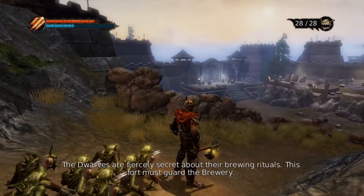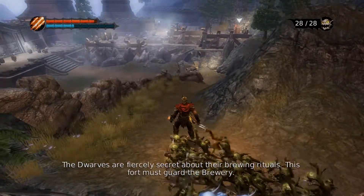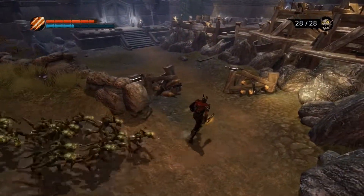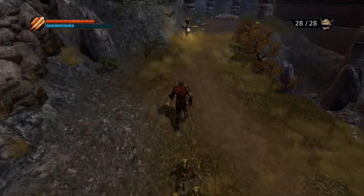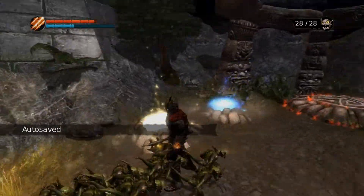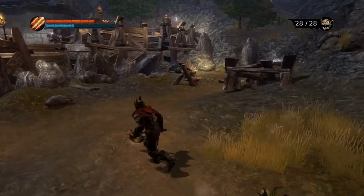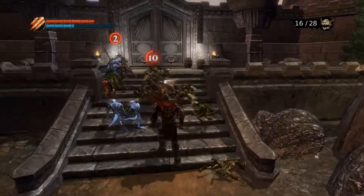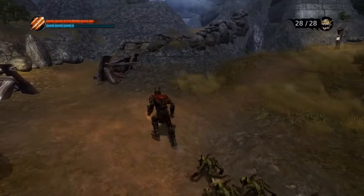Now we're bearing down on their stronghold. By the way, we should probably mention there was one part in the middle that was cut out, because it achieved nothing besides one line of dialogue confirming that elves are wimps. The elves say that they should have died in battle — run in and die in battle. It's very compelling.